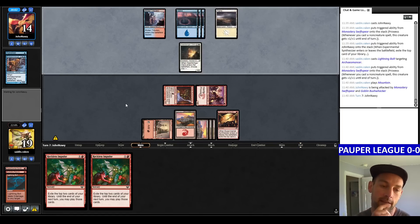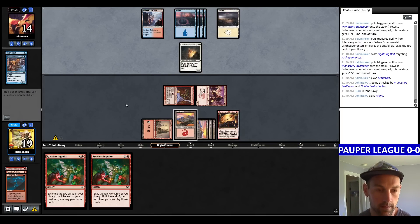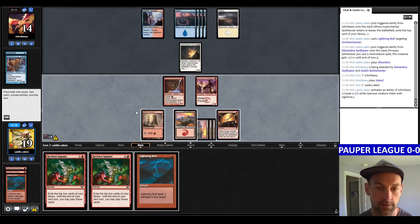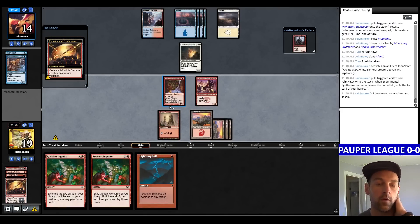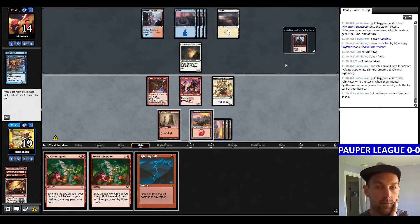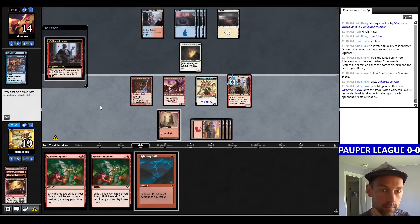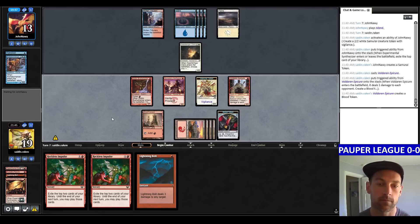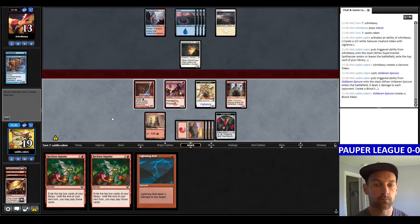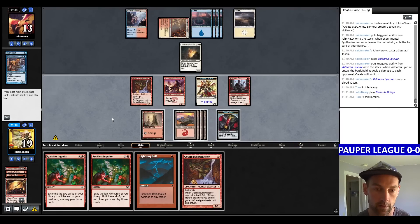Next turn we can either crack the synth looking for a topdeck or just play Reckless Impulse. I think we want to add to the board, so let's crack the synth. We find an Epicure. Play it — more things on the table. They could have Ephemerate in hand, so maybe I should wait on the Lightning Bolt. Just wait. Please, land. Draw a card — Bushwhacker.